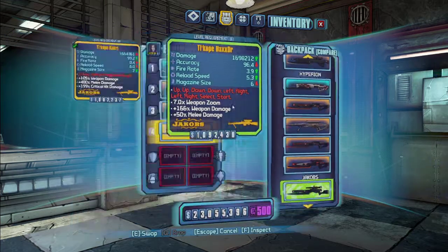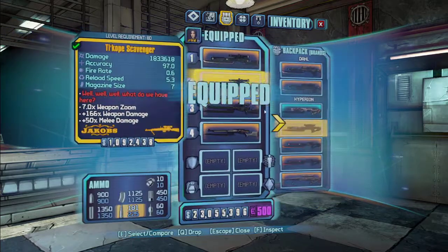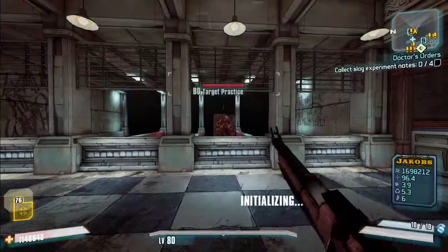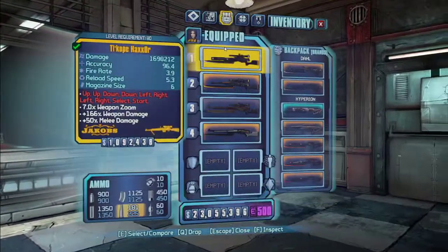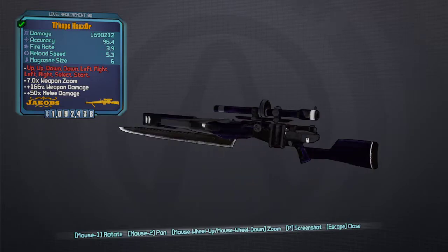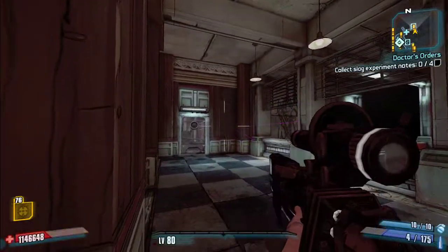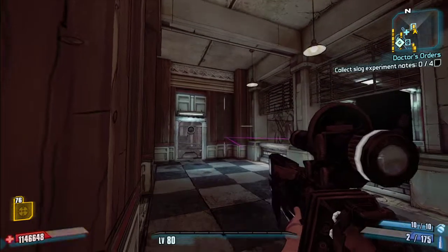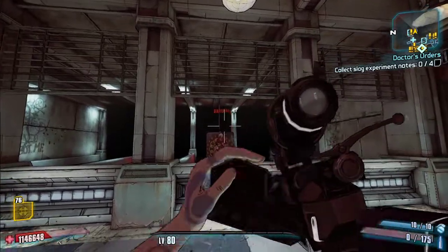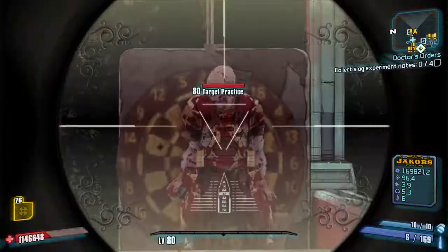Now we've got more Jakobs snipers — there are so many. The Hacksword is a bolt action with almost 4 shots per second, which is very high. It's also got an E-tech barrel, making it a two-round burst that fires lasers. That's the Hacksword — not really anything special beyond being a two-round burst; the lasers don't have any hidden effects.